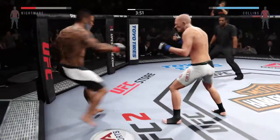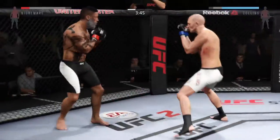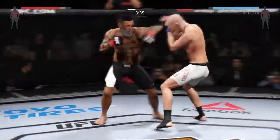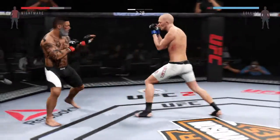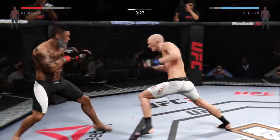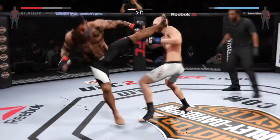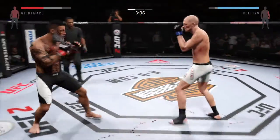He's starting to land those kicks to the body. For sure. Double jab. He blocks the punch. Just misses with the left. That's a solid punch by Collins. He's finding his rhythm here early in the round. Back and forth. What a great job blocking that huge knee. That jab's really effective here. Excellent job of landing punches here.